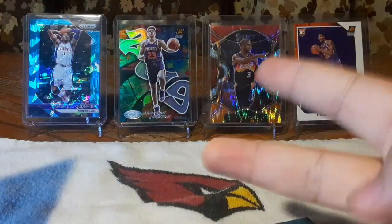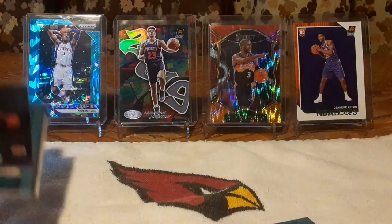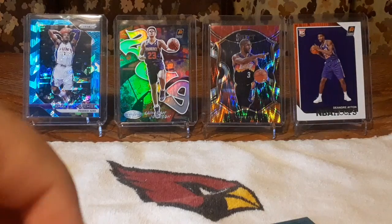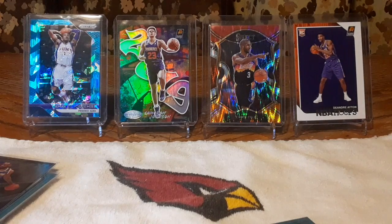So I think this was a very fun rip, very good rip — a lot of sleeve-worthy cards. Wiseman, Ant-Man, LaMelo, Bane, another Ant-Man pink, and then LeBron XR. If you like this video, please like and subscribe, and comment what you want to see next — basketball, baseball, football, I'm open to anything. Peace!